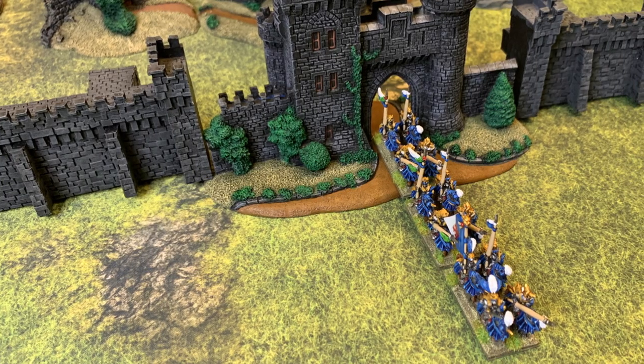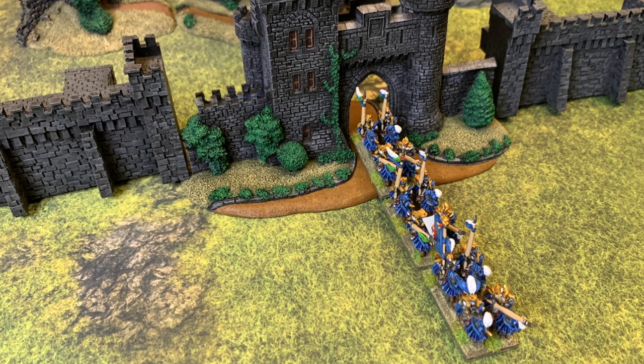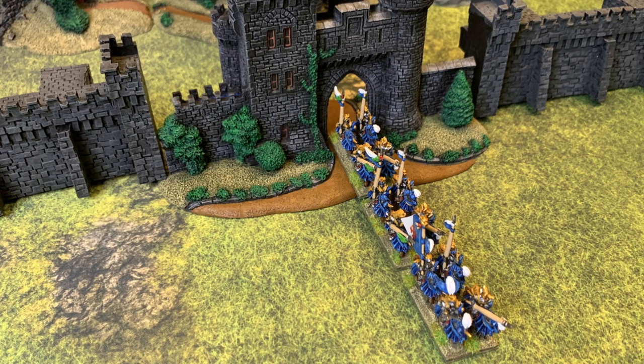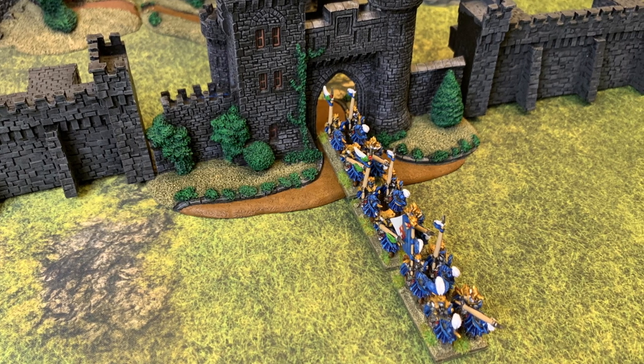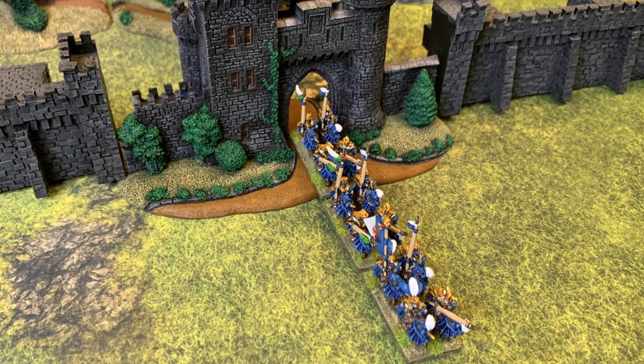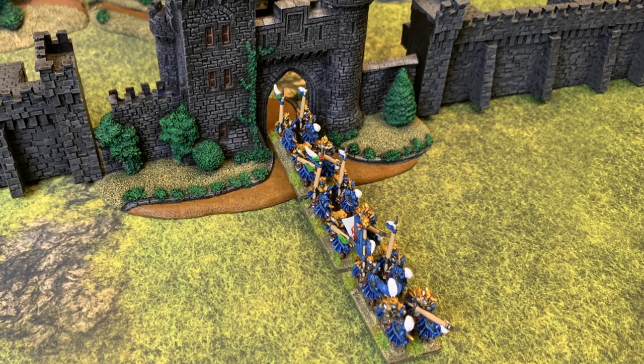High walls, tall towers, and large buildings block movement. Troops must use gateways or gaps in order to move through these pieces of terrain. The exception is flying troops, which will be covered in a later video. Ground troops can only move across an intact fortress wall, tower, or similar fortification when making an assault, which will be detailed when we discuss siege and fortresses in a later video.